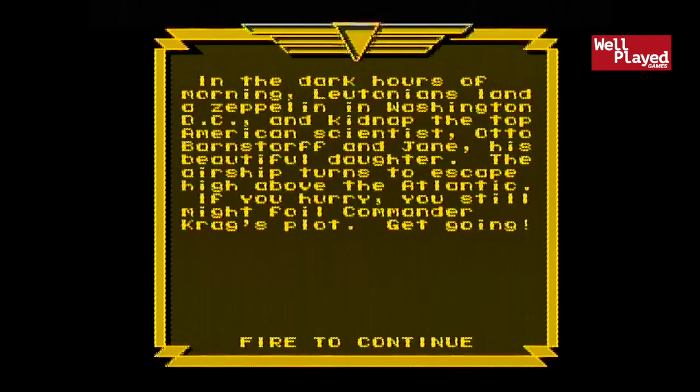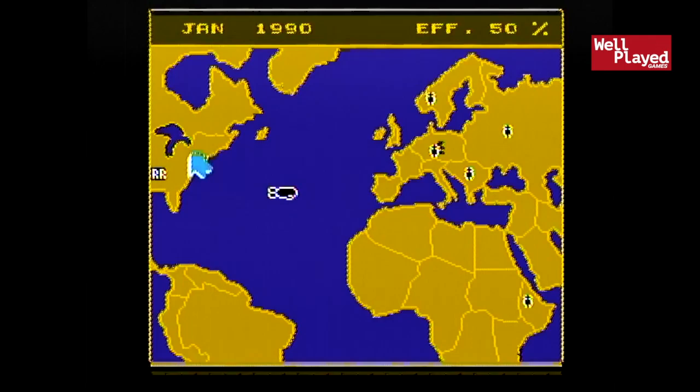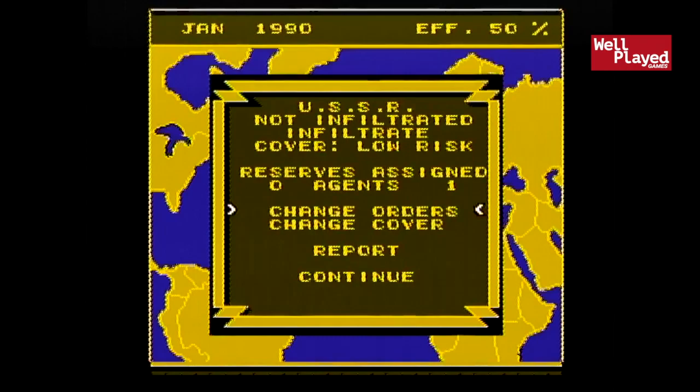Chapter one — let's see what's going on here. 'In the dark house of something something morning something happened, press fire to continue.' What is fire? I guess B, or no, A is fire. We'll go to the war room. The general — am I the general or am I supposed to... okay it's a map of the world. I'm sending agents. Let's do a report, I guess. Change orders, reserved, assigned one agent, transfer — I don't exactly know what we're doing here.